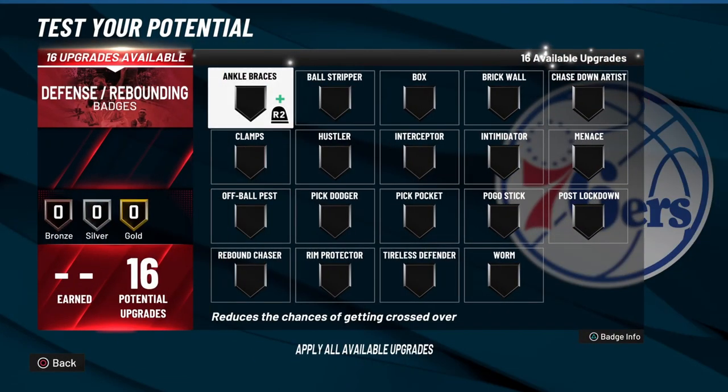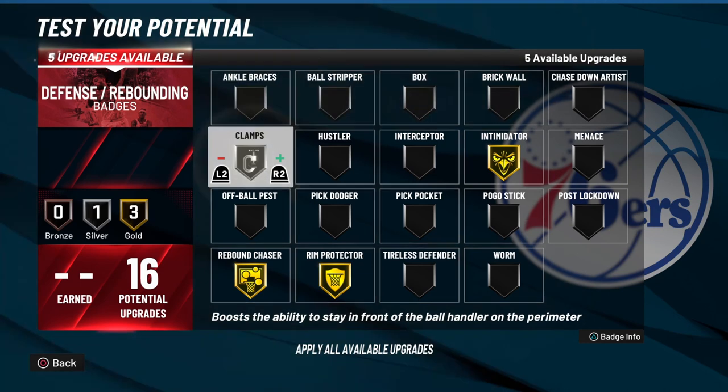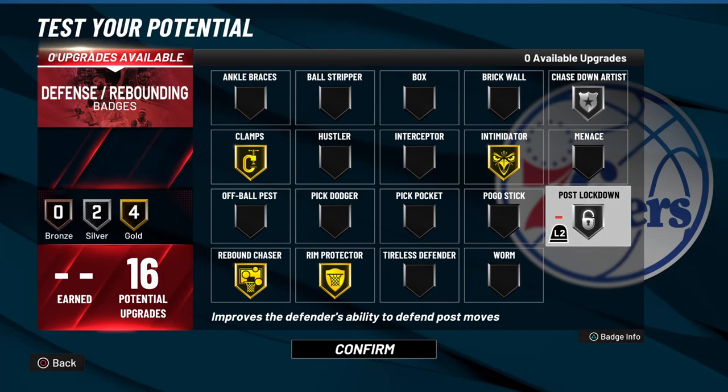Now on to your 16 defense badges, which is pretty solid for this build. I would recommend rebound chaser, ring protector, intimidator, clamps, and chase down on silver. With the last 2 badges you can place them wherever you want, but for me I'll be placing them onto post lockdown on silver, because this build will be running more of the 3 type build — kind of a small ball big.